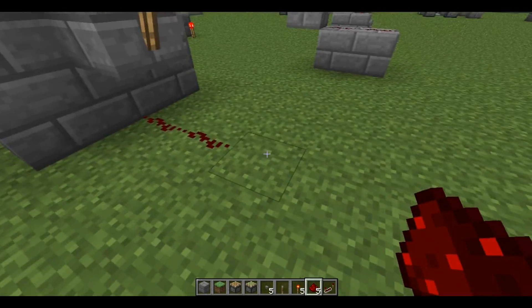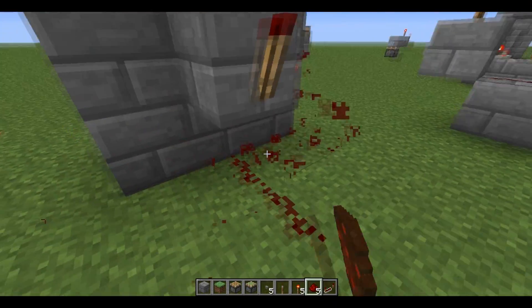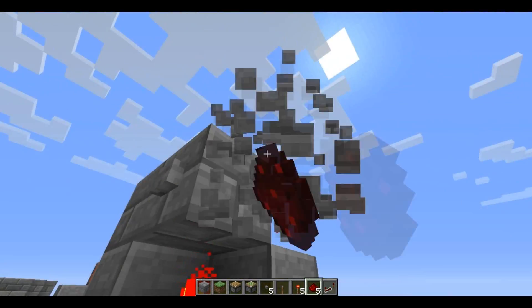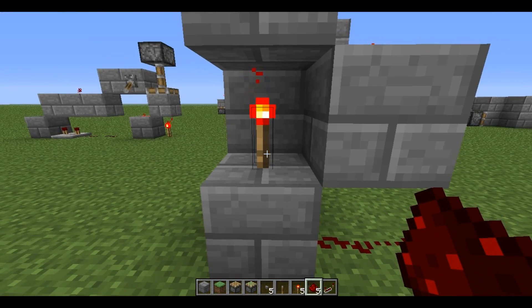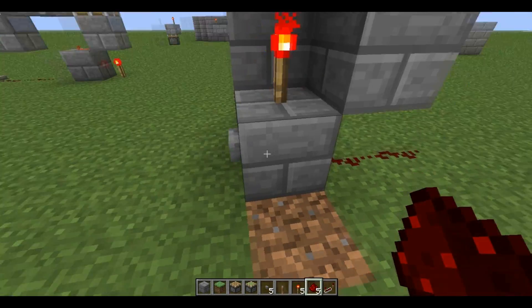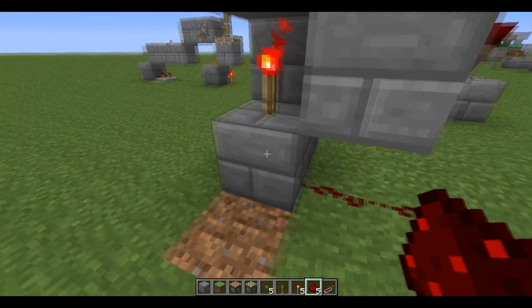Then your outputs — do not pick your output from the side of this, because this redstone wire needs to be pointing into this block, which then unpowers it. This redstone just needs to be powering this block.